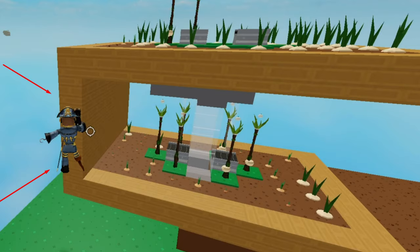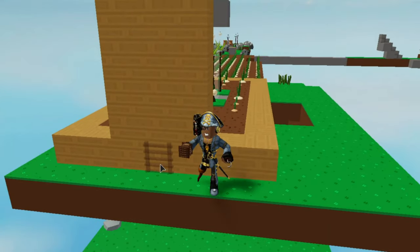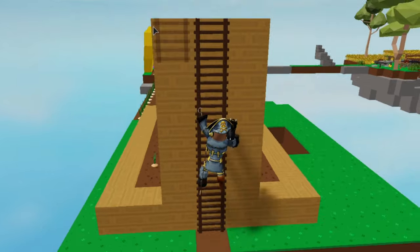For spacing between the stacked layers, I did 4 blocks in between each stack. So count up 4 blocks from the other auto farm, then place another one right on top — 4 blocks high — and that's a good spacing indicator.